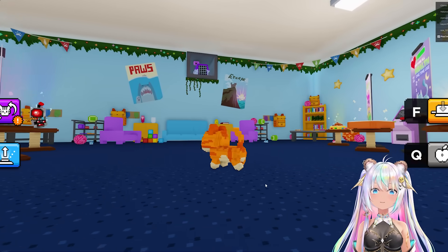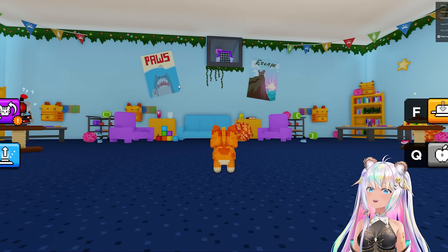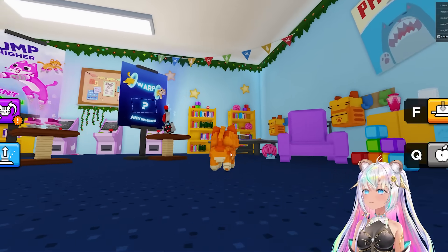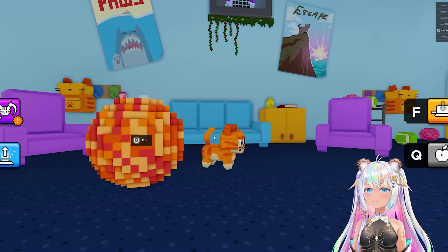This is so cute. Instead of jaws, it's paws. And look at it, it's getting a mouse. This is going to be the cutest game ever. So I'm an adorable little cat. I can push the ball. This is so cute.